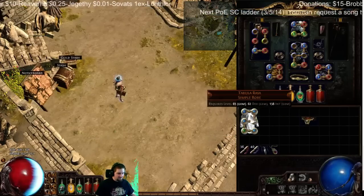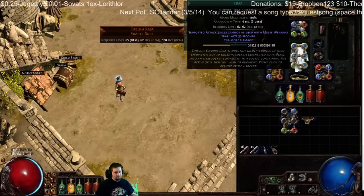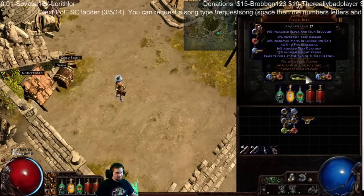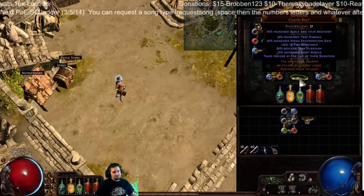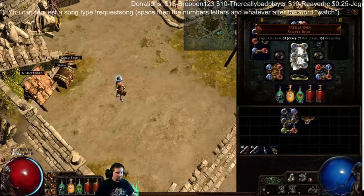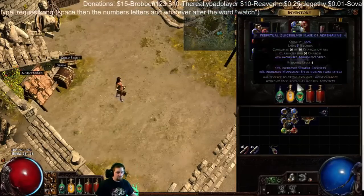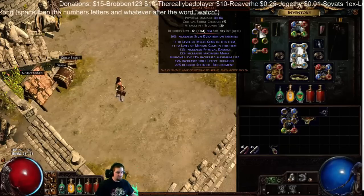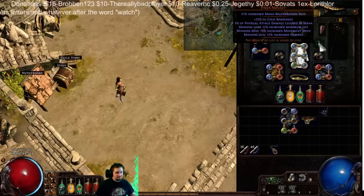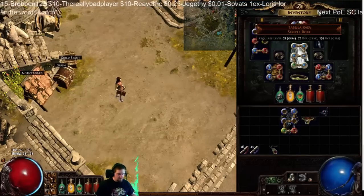Now I use Sunblast because with Trap, it won't do anything — it won't summon the spectre if the trap just dissipates at the end of the duration. Sunblast triggers the trap at the end of the duration, so it allows Trap to actually trigger. I use Side Breath — a Chopper Chopper — which increases life, movement speed, and damage for minions.